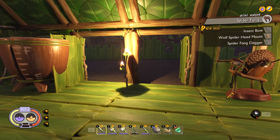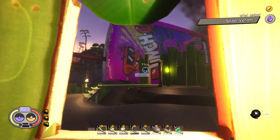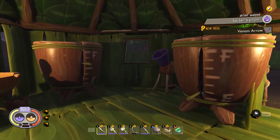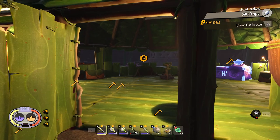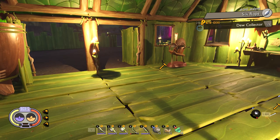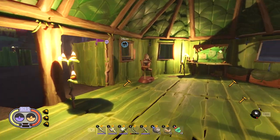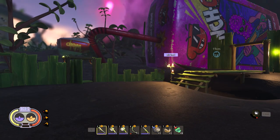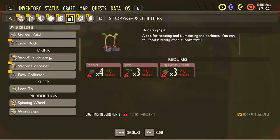Dagger and bow — and of course the mount. We gotta have a whole trophy room at some point. New ideas: dew collector! That'll be helpful. The dew collector changes the whole dynamic for me. What does it take to craft one of those?